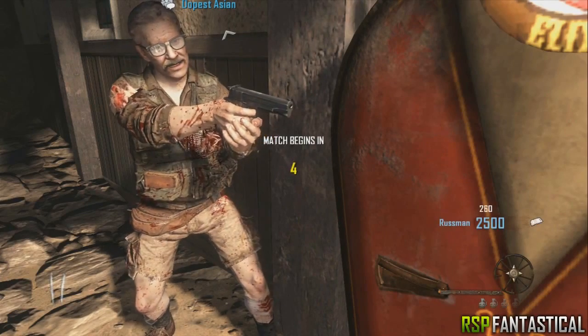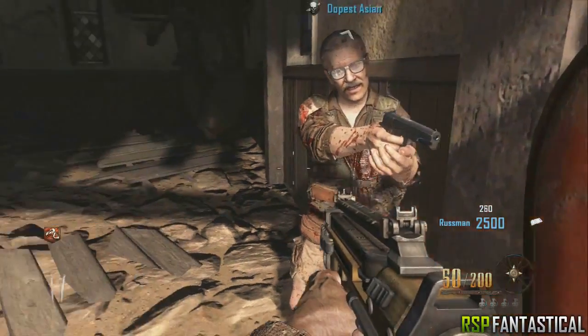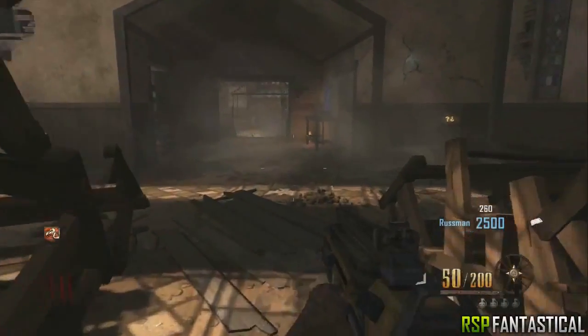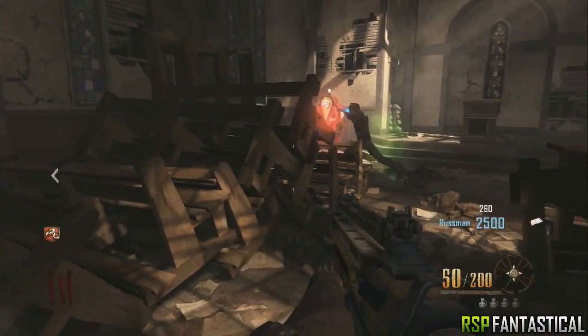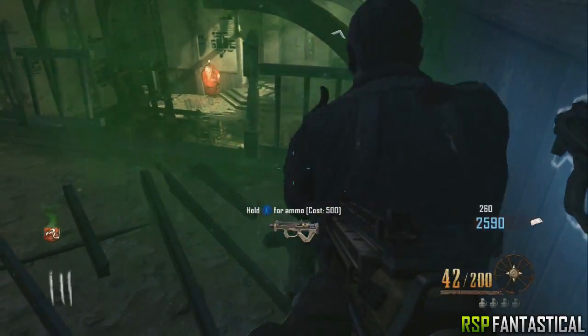Once everyone buys the Vulture Aid perk, the host must leave, which will cause a host migration — meaning the game will still count for public match. Once the migration ends, simply take the zombie anywhere you want to create a pile up. I just chose the upstairs of the church. You can draw any weapon you want on the wall using the chalk, then just kill the zombie as close as possible and the green mist will stay there forever.